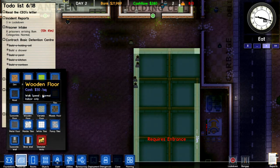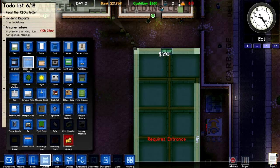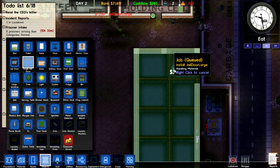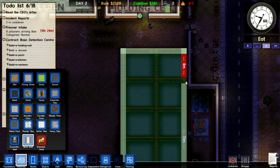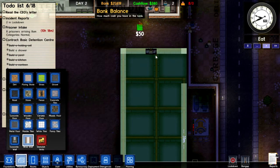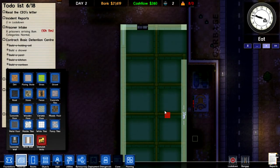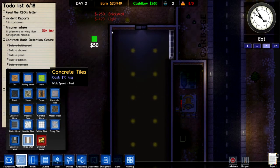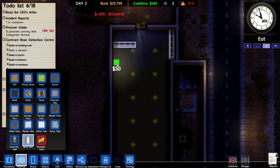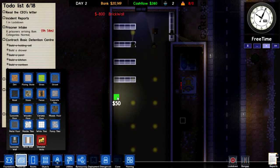I want materials, I want materials. Objects — we want jail door, large. Now we want materials, we want brick wall. I want to put that in. I want a wall there. I have cells aplenty. Eight more prisoners arriving in nine hours.